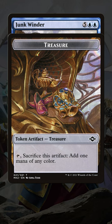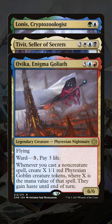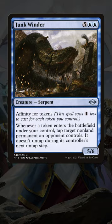But making a boatload of tokens? That means freezing everyone's everything. Pair Junkwinder with commanders like Lonis Cryptozoologist, or Tivit Seller of Secrets, or Ovika Enigma Goliath — all reliably making tokens to lock your opponents down. And even better with non-legendaries like Dockside Extortionist, Avenger of Zendikar, or Academy Manufactor.